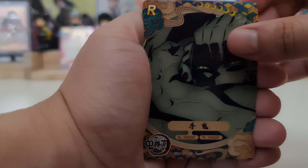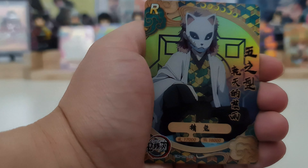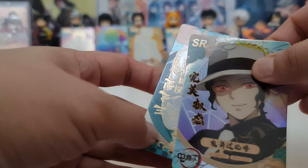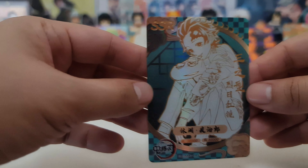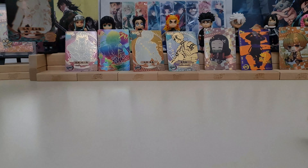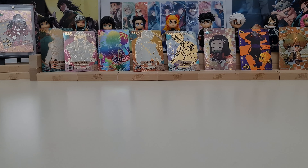Next pack. We have the Arm Demon rare, Makumo rare, Sabito rare. We have Muzan SR. And our hit — it is an SSR of Tanjiro. SSR! So I think we are having a lot of SSRs, but I am not sure if that SSR is a duplicate. I'll have to check.